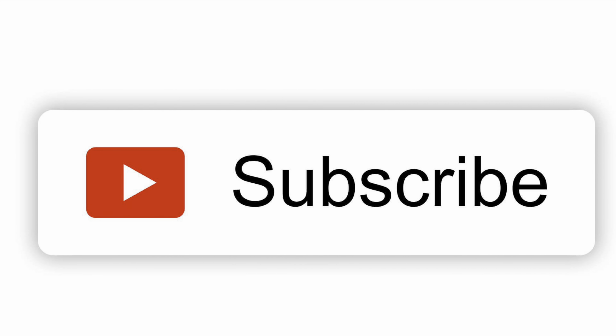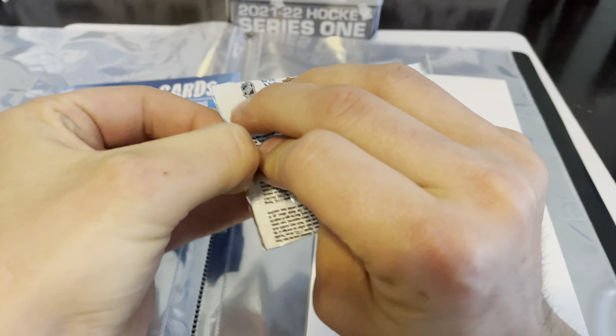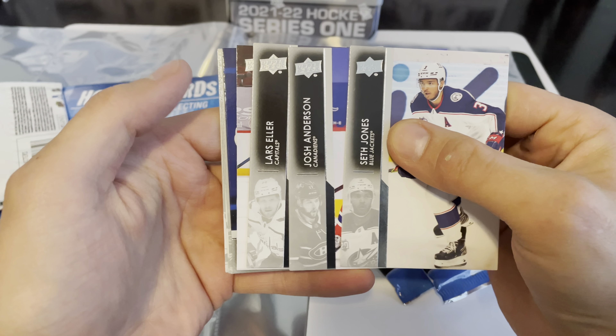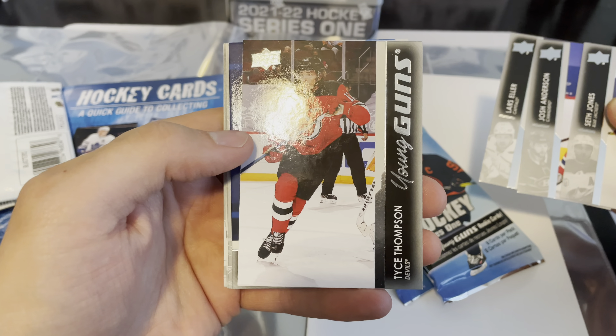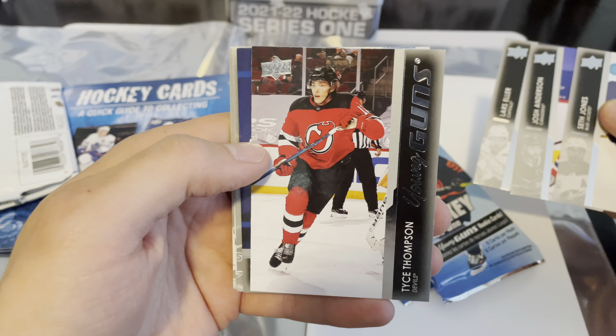These are not hobby packs, so eight-card retail packs, and that's what's basically going to be in the tin — that'll be the majority of what we're opening. First up, we've got a Young Guns Tice Thompson. Not a bad one to get, so a decent Young Guns there, and some more base.